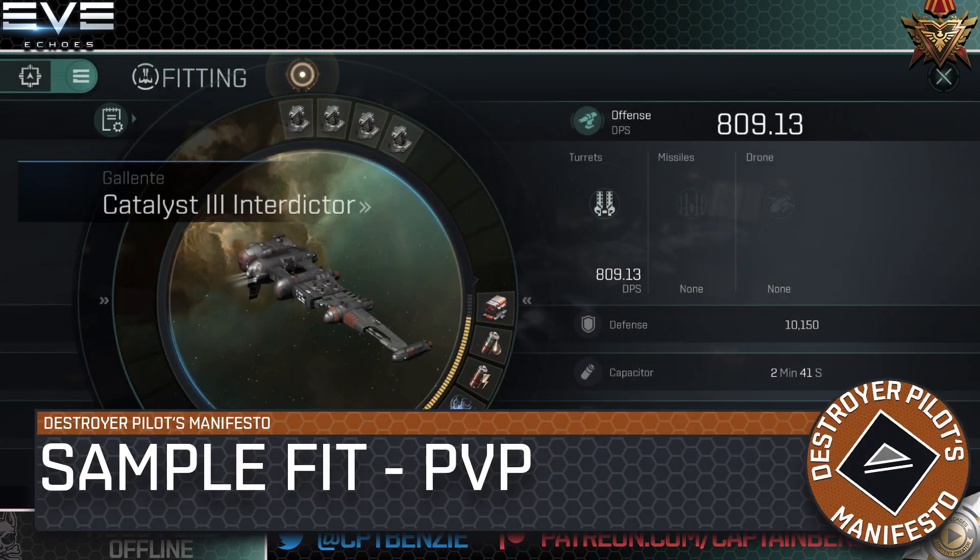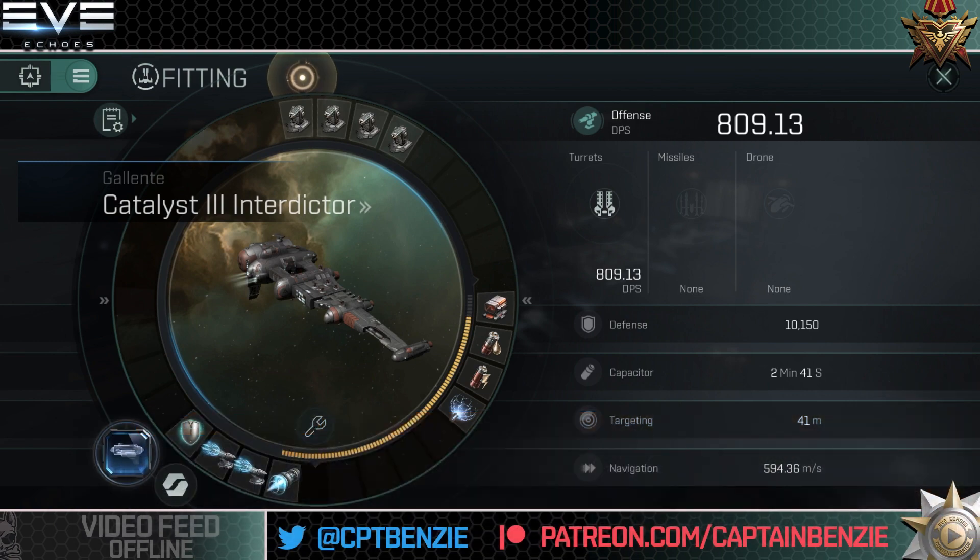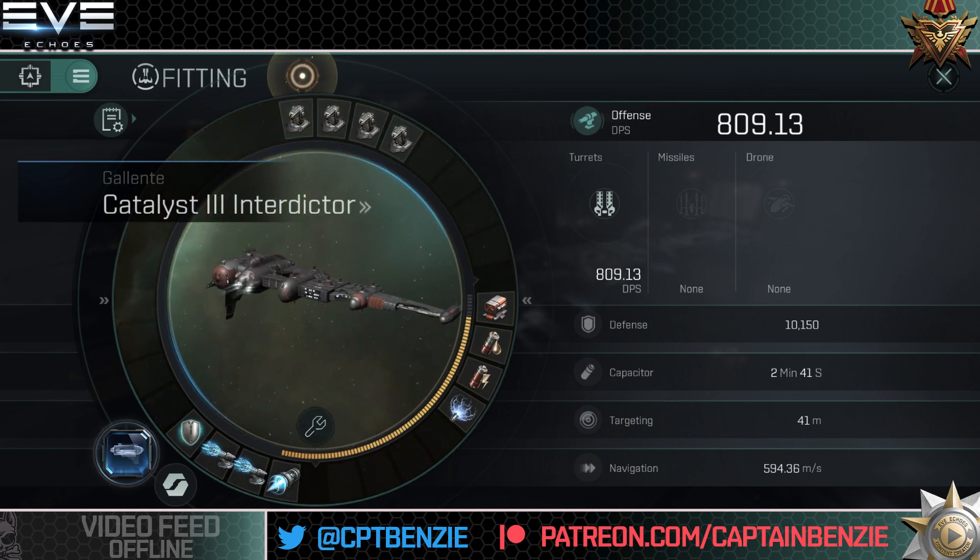The first fit I want to showcase is a PvP interdiction fit, heavily inspired by the fact that the Catalyst is often used as a suicide ganking vessel in high-sec in EVE Online. The premise is that when someone drops on grid, you drop the bubble straight into their face, micro-warp drive to zero, activate everything, and pray they're dead before you are. That is literally how we play this, and you'll be amazed at how much fun you can have as long as you're not too worried about losing the occasional ship if you gamble poorly.